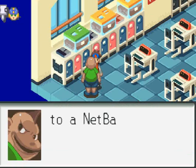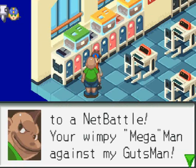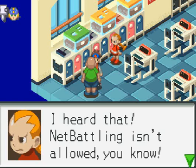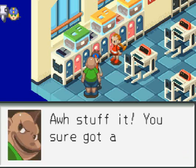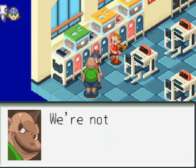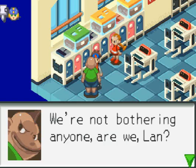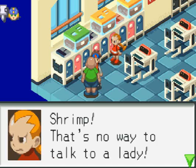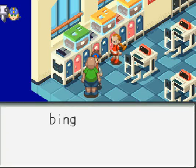I've been waiting for you, Lan. I challenge you to a net battle — you're a wimpy Mega Man against my Guts Man. I heard that. Net battling isn't allowed, you know. Stuff it. You sure got a big mouth for a shrimp. We're not bothering anyone, are we, Lan? Well, I guess. Shrimp? That's no way to talk to a lady.